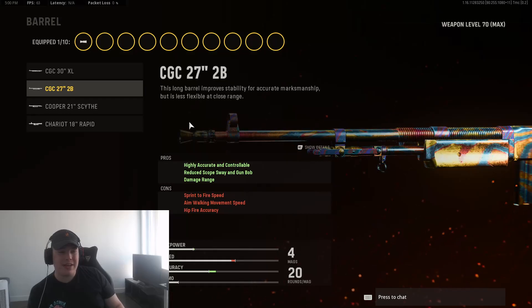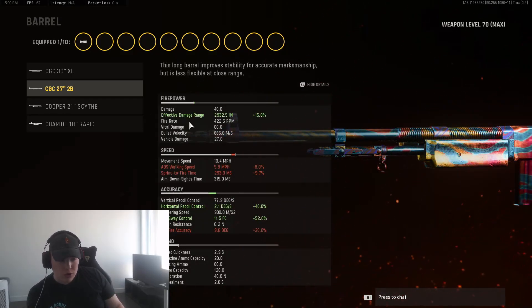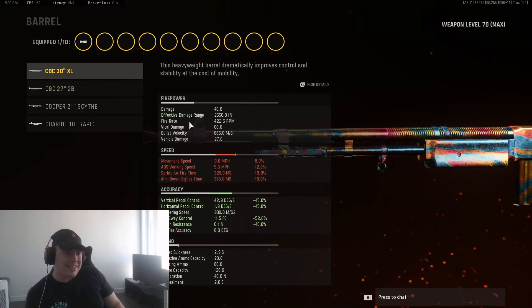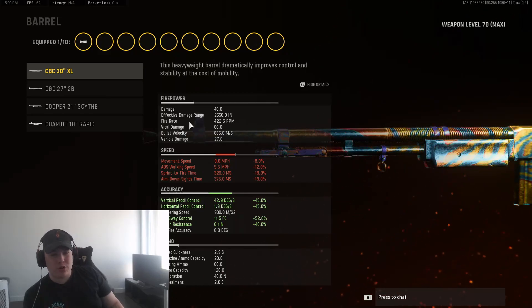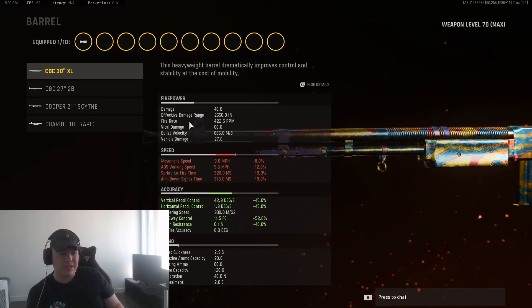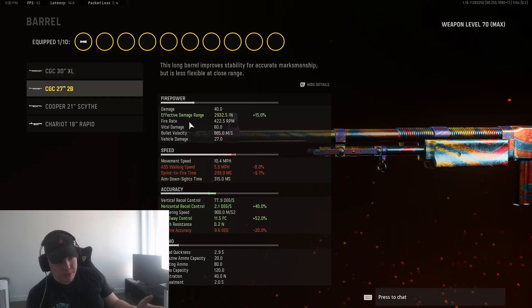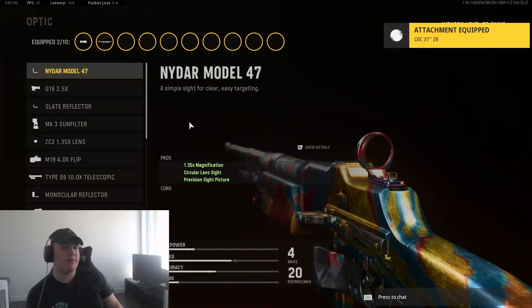For the barrel, we're going to be playing with the 27-inch 2B barrel. This one is more for accuracy — we're getting a lot of horizontal recoil control, gaining about 40%. I see a lot of people playing with the XL barrel, but I really feel that one is overkill on recoil control. You gain 45% on both vertical and horizontal, but you lose so much ADS speed — it's just too much for me. I go with the 2B barrel where I get a little recoil control without losing too much speed.